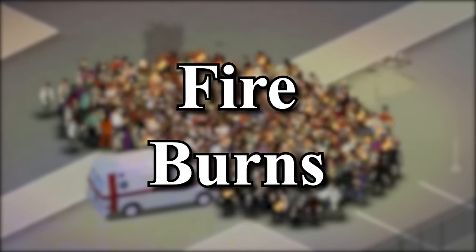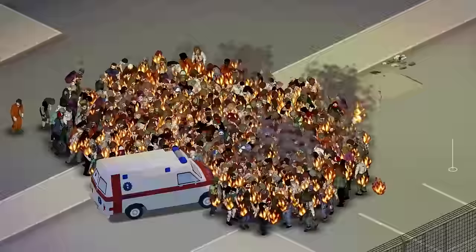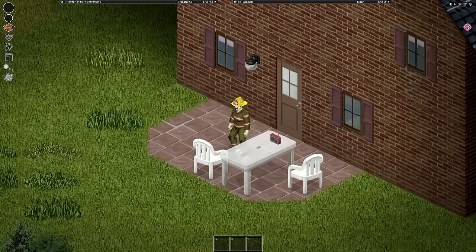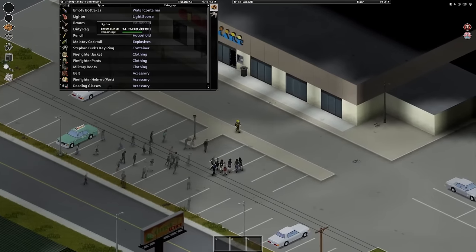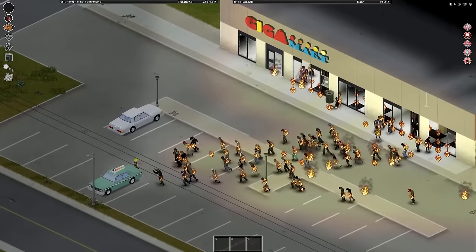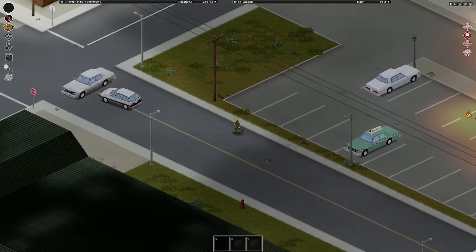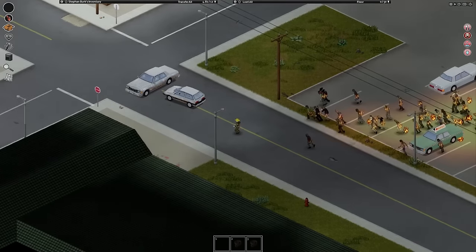Setting fire to zombies is one of, if not the best way to take on hundreds of zombies at a time. There are a couple of easy ways to set something ablaze — you can either leave food or metal in an oven or a microwave, you can cause an explosion of some sort, but the most effective way is without a doubt using a molotov. Using either a gas bottle or a bottle of bourbon and a rag to make this throwable item, once you have a horde grouped up, igniting the zombies will easily burn hundreds in maybe about a day or so. Make sure to do this on a road or parking lot or really anything that won't catch fire.